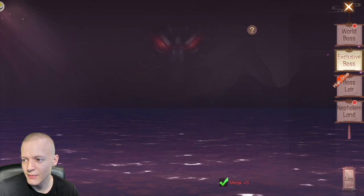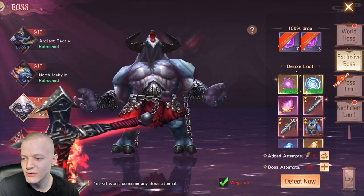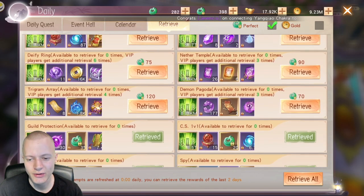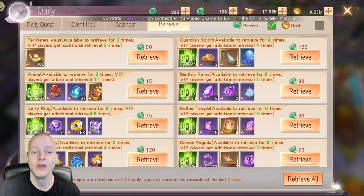Another thing I forgot to mention: Exclusive Boss — always worth buying as many attempts as possible, there's no downside. I never recommend using bound Yade to retrieve — just use gold. Bound Yade is a very big rip-off in the retrieve section.